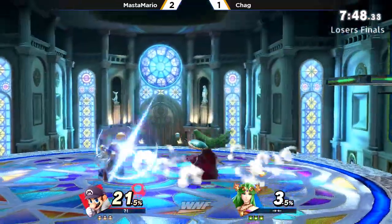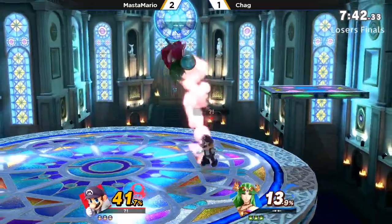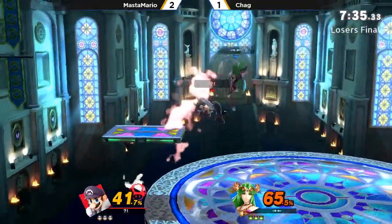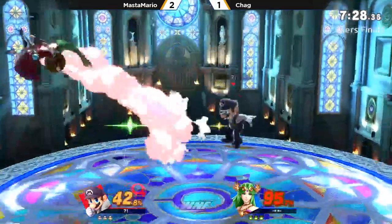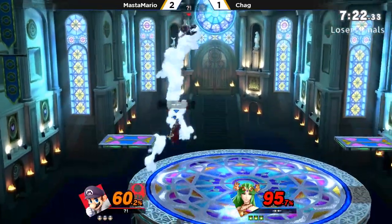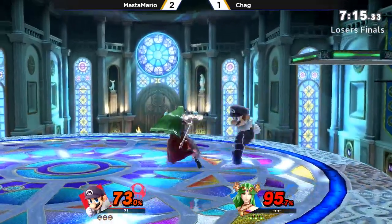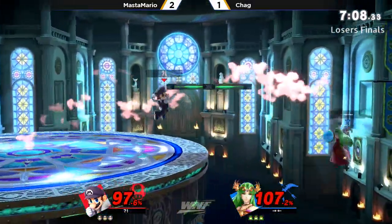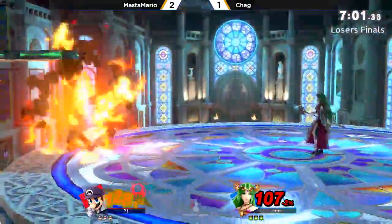Really big stage here — Kalos — with the blast zones being really high. The platforms are on the side. It's going to be better for Master Mario if anything, so it's interesting that Chag went to this stage. The only thing I can see is that he was losing a ton of stocks to up smash, so he's going to be able to survive a lot longer. The platforms also serve him because he's able to get up off the ledge a lot easier. You could also assume he doesn't want those platforms in the middle of the stage where Master would get a lot of extensions — he'd only get them in the corner.